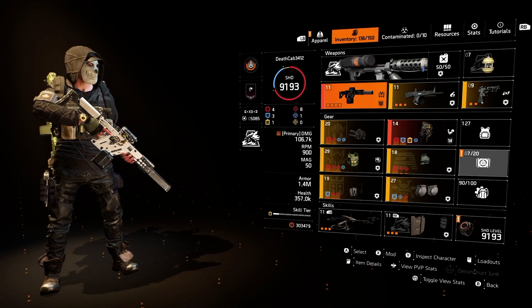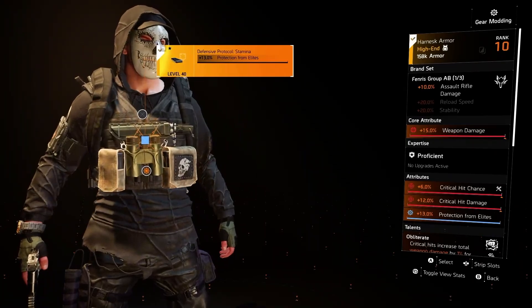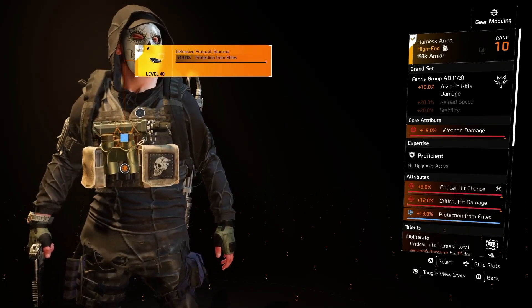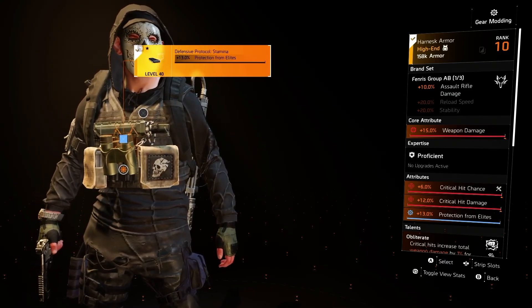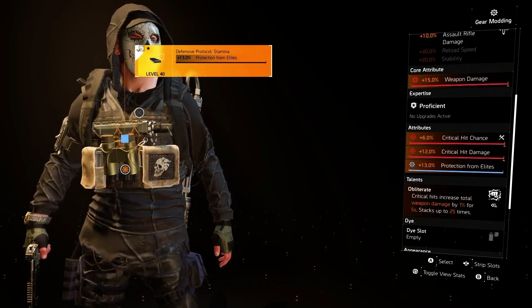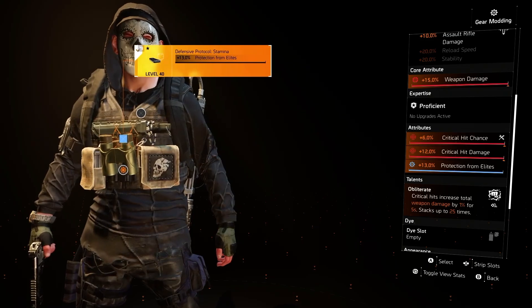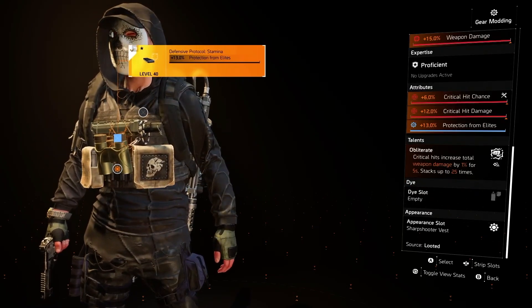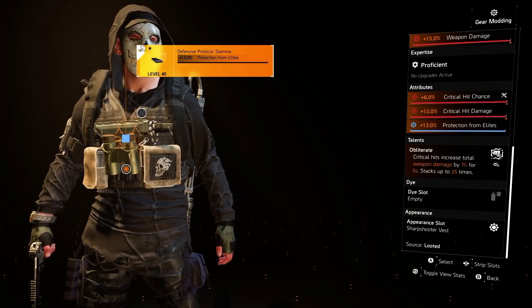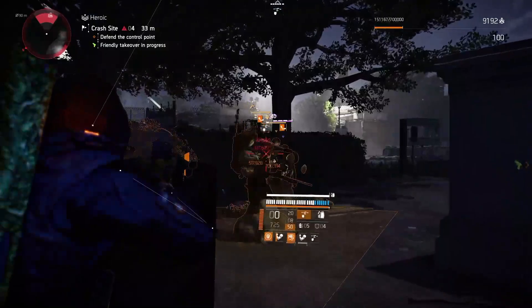I have many layers of defense here, but let's look at the offense first. For the chest piece, I'm running the Fenris, which is giving us 10% assault rifle damage — a nice base damage to offset some of the stacking things we're doing. I have a core attribute that's red, crit chance, crit damage, and a protection from elites mod. I'm running Obliterate on the chest piece talent, and Obliterate gives us 25% total weapon damage that lasts for 5 seconds, but you can maintain it as long as you're shooting. Very good for assault rifle builds.